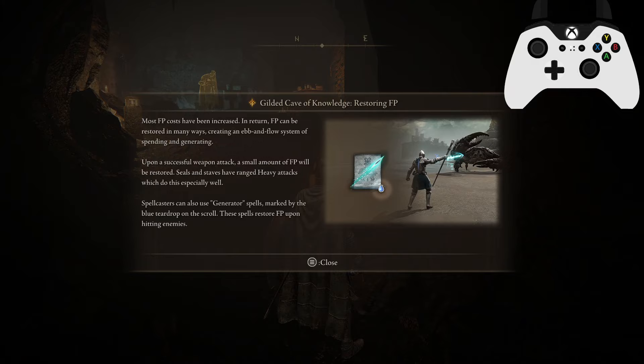Next challenge: restoring FP. Most FP costs have been increased. In return, FP can be restored in many ways, creating an ebb and flow system of spending and generating. Upon a successful weapon attack, a small amount of FP will be restored. Seals and staves have special ranged heavy attacks which do this especially well. Spellcasters can also use generator spells, marked by the blue teardrop on the scroll. These spells restore FP upon hitting enemies — so there are lots of ways to get FP back so you don't have to rely just on the Cerulean Flask.